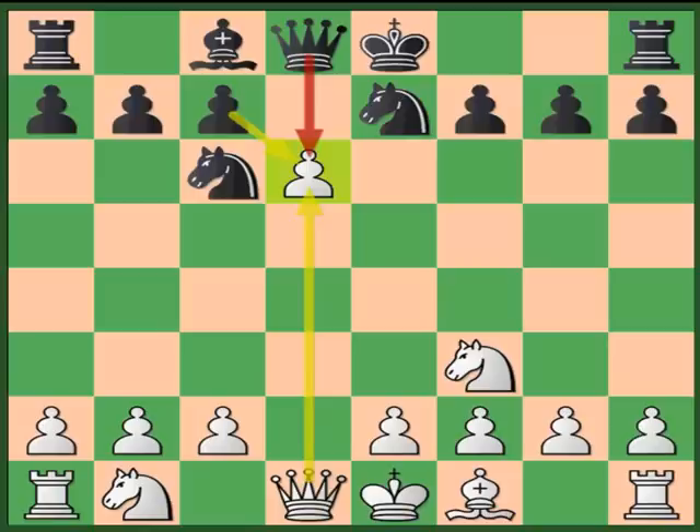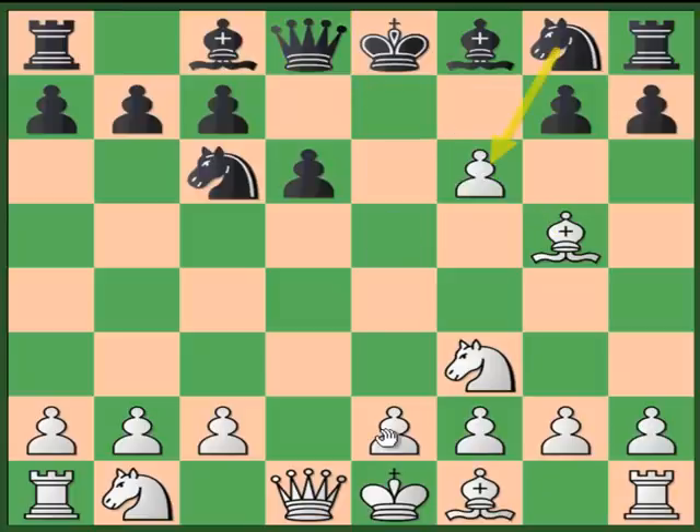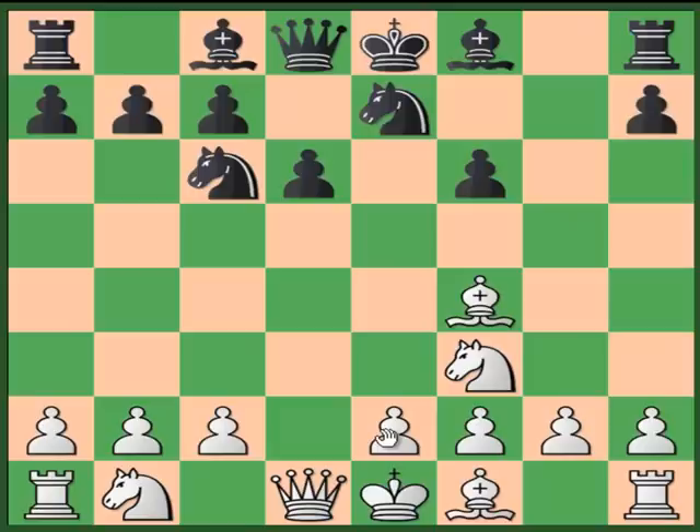Let's look at the other option: instead of bishop to e7, Black can play f6. But again we simply recapture the pawn. If knight takes f6, White is simply a pawn up for nothing. If gxf6, we play bishop to f4. A sample line from one of my games: my opponent played knight to e7; I played knight to c3; he played bishop to e6; I played e4; after queen to d7, queen to d2, he castled queenside and I castled queenside. There is no need to go opposite-side castling because White is a pawn up — just play it safe, exchange pieces one by one, and at the end you will be a pawn up.